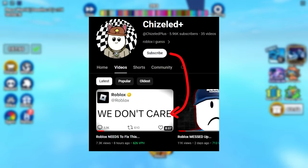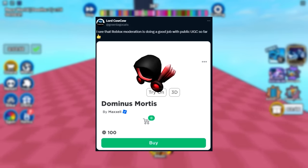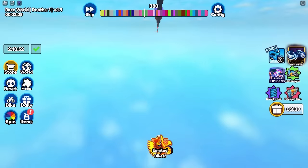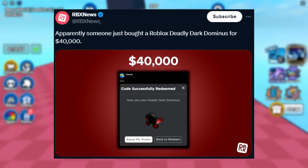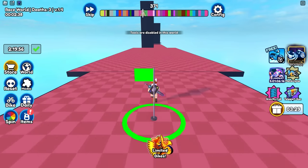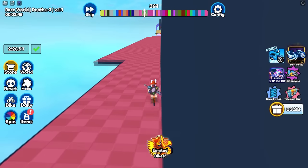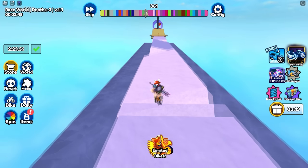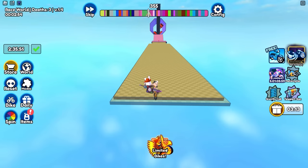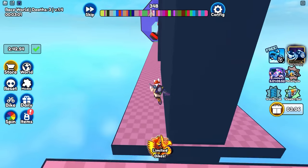I want to focus on one item that's pretty horrible — a lot of people have been uploading a Dominus called the Dominus Mortis, or naming it something else, but it's inspired by the Deadly Dark Dominus. The reason this is particularly bad is because this is the Dominus that people paid like $40,000 real money for. One sold a few months ago for $40,000, and another apparently sold for $50,000 to $85,000 real money — which is actually insane. It was basically an exclusive toy code from an exclusive event, so only about 20 or 30 exist. So imagine spending your life savings on a rare item just for people to make it for 100 Robux — that definitely stings.